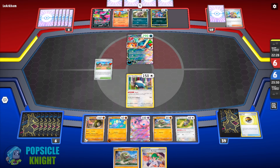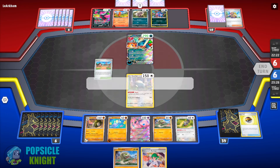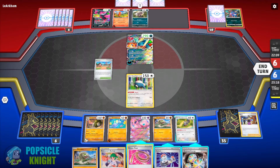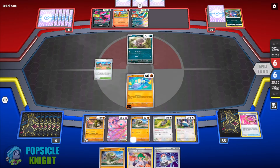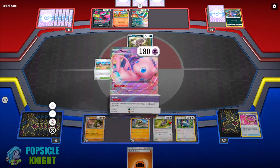My opponent has a Wooper and it looks like they are also focusing on poison. Snorlax is preventing them from setting up any further. We use Avery again, forcing my opponent to discard one Pokémon from their bench — they can only have three. Then I use Escape Rope to push back the Roaring Moon ex. The next Pokémon could get trapped in the active. They send up Wooper. I energize my other Sandaconda line and use the Skwovet and Restart combo.